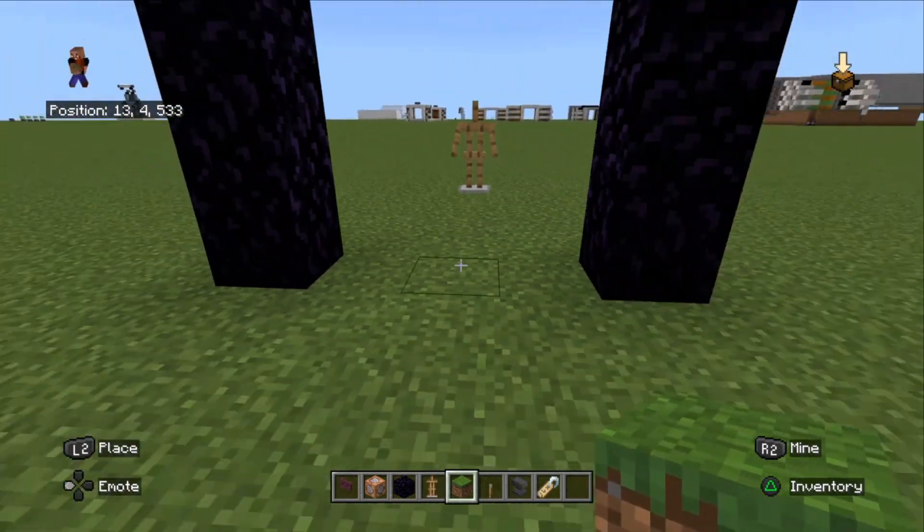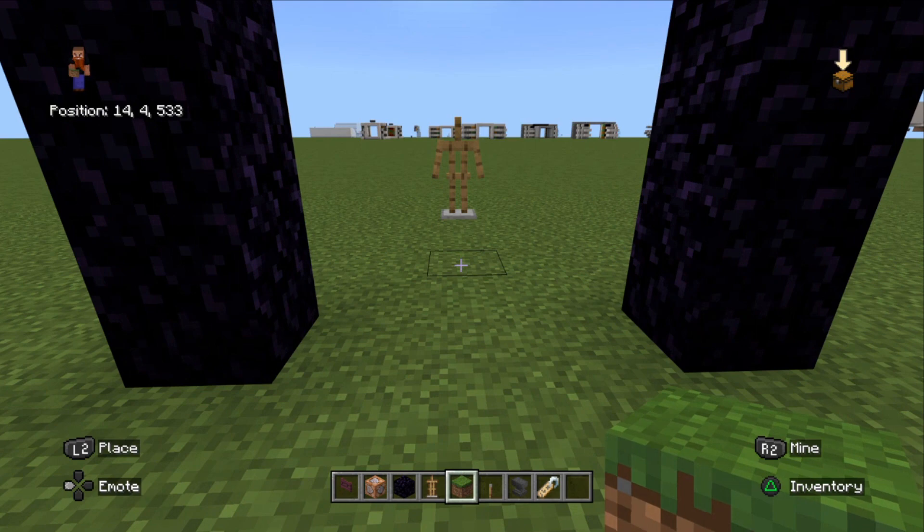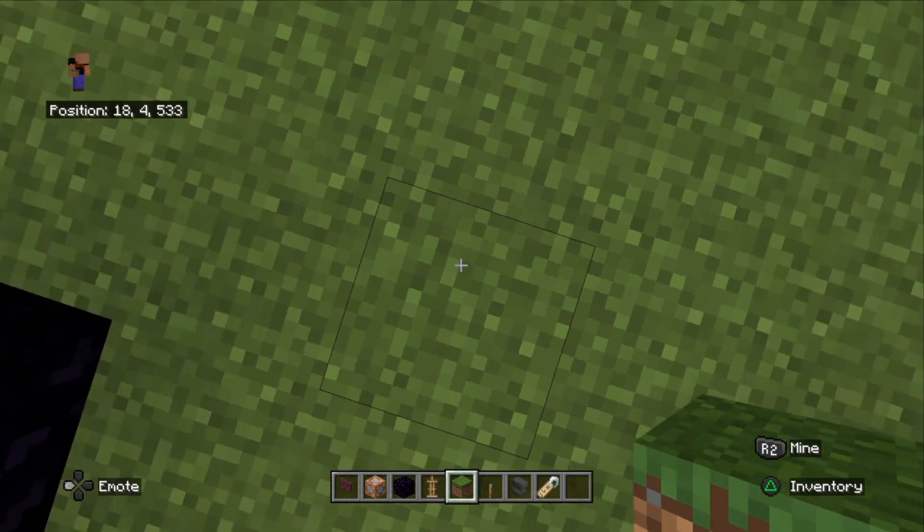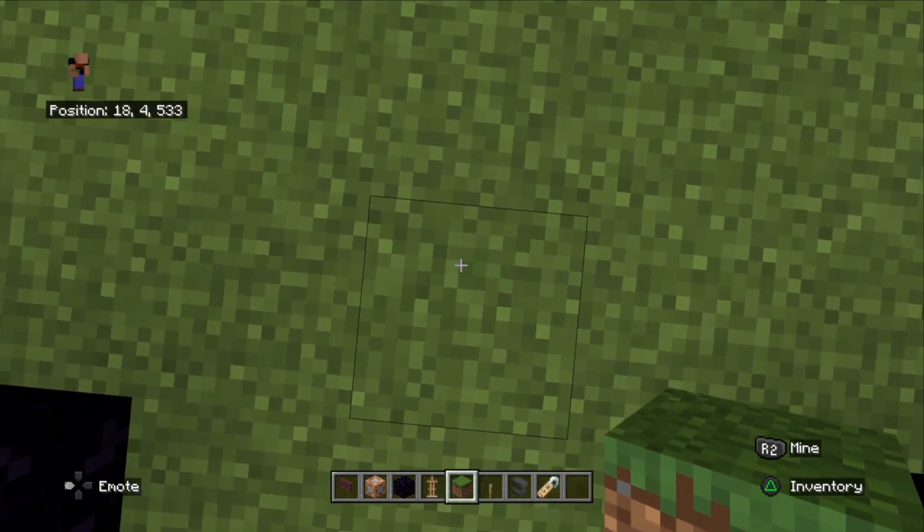We'll need our set of coordinates which we are going to spawn to - we'll need it just in front of the door. My coordinates in front of my door are going to be 18, 4, and 53.3. Of course these will be different on your world depending on where you are.